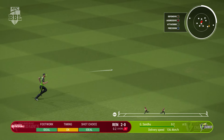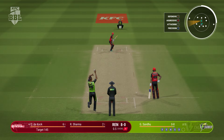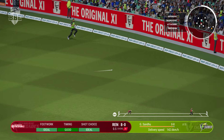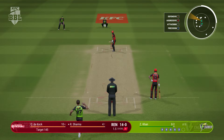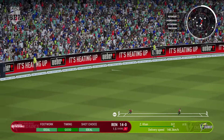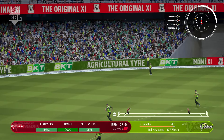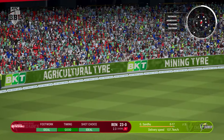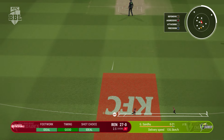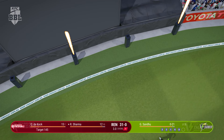Beautiful timing there off the front foot — it's racing away. The fielder out in the deep has some serious work to cut it off. Drilled that one away. Smashed all over the park. Rohit — waited on that and guides it down to third. Fielder coming around may stop it. Perfectly timed. That was a solid shot. Beats the field with a great shot. No point running for that one. That was four off the back foot. Beautiful shot off the front foot.